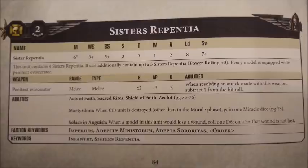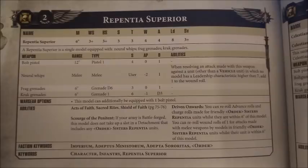Let's take a look at the Repentine Superior now to see what buffs she can give these girls. The Repentine Superior is a 35-point model, armed with both neural whips and frag grenades. She's also an Elites choice, though she doesn't fill a detachment slot in any army that includes Sister Repentine units, so typically she is taken as an extra — you don't get to fill any detachment slots with her even if you want to. She has a typical sister's buffing HQ-type profile: movement of 6, weapon skill and ballistic skill 3+, strength and toughness 3, 4 wounds, 4 attacks, leadership 8, and a 3+ save. Her neural whips are a melee weapon with AP -2 and damage 1, with an interesting rule where if you're making attacks against a non-vehicle unit with leadership 7 or lower, you get to add 1 to the wound roll as well.